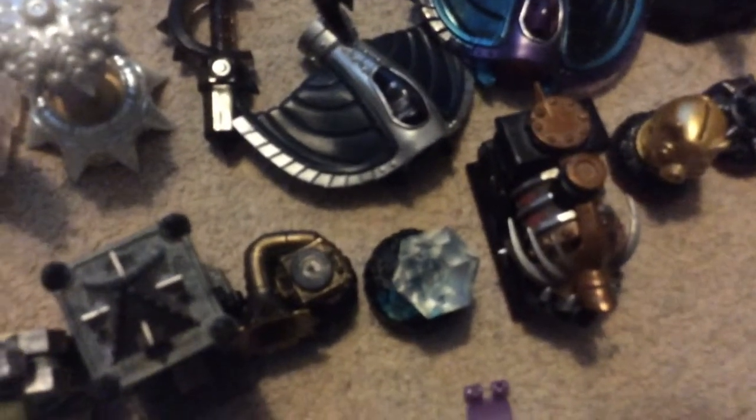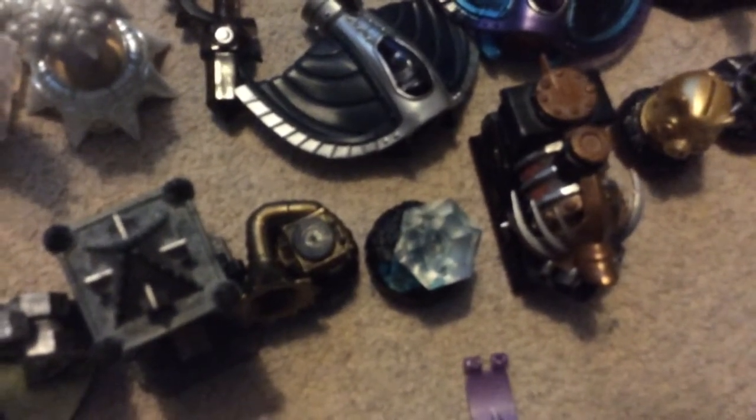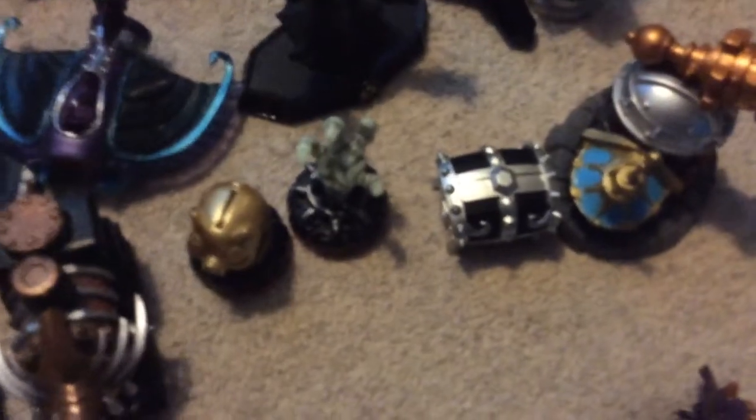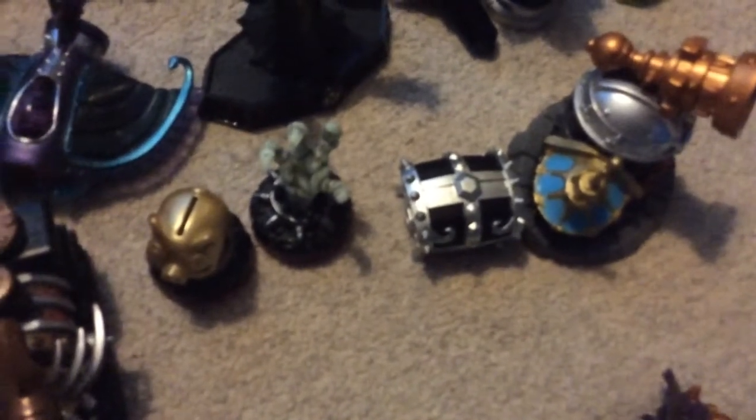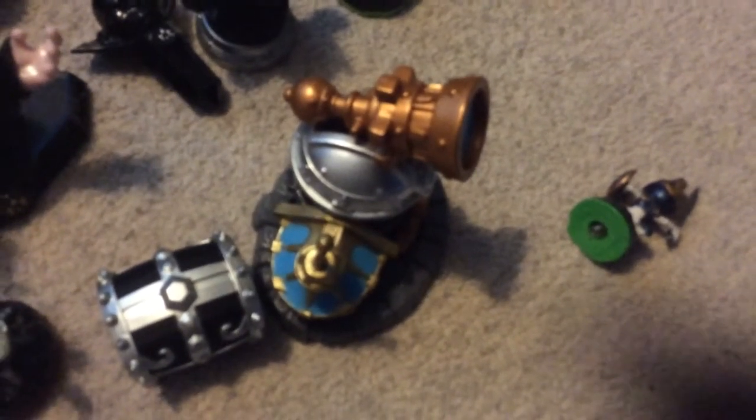Sheep Wreck Island, Tower of Time. And this is the Groove Machine. Sky Diamonds — if you use Sky Diamonds with Swap Force, one of the training dummies, you might want to use Trigger Happy to get coins. Nightmare Express, Piggy Bank, Hand of Fate, Silver Treasure Chest — you can get more items from Imaginators. And that's the Avenging Adventure Pack, the Gryphon Park Adventure Pack.